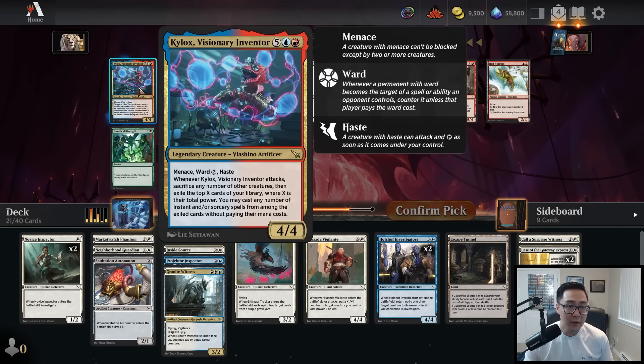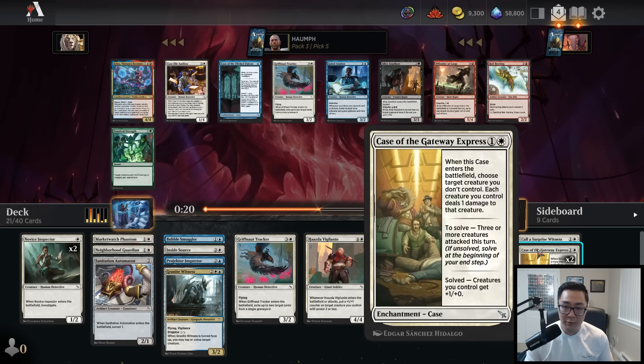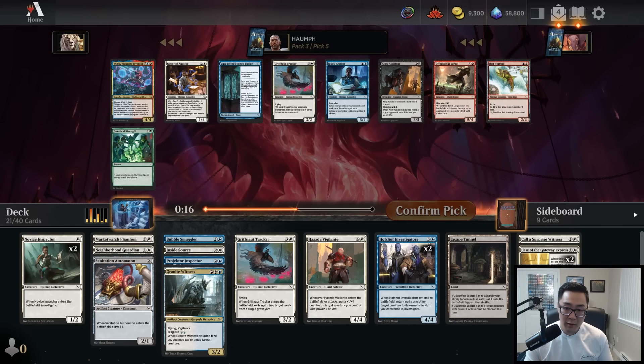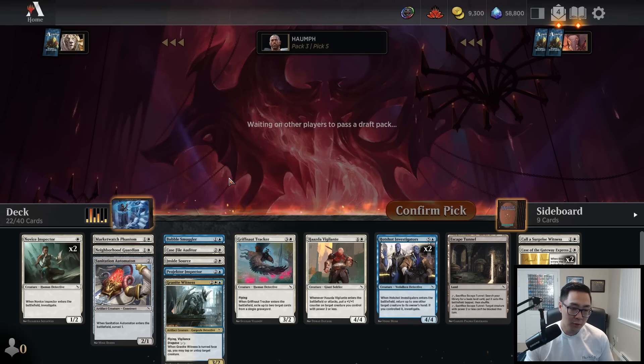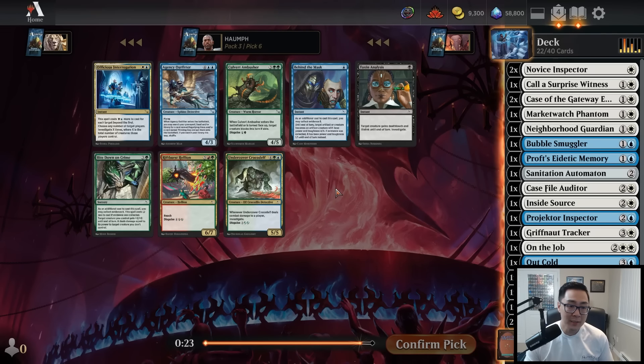Moving on, Kylox is not something we want. There's a Case File Auditor — let me do an enchantment check. We have double Case of the Gateway Express and Prof's Eidetic Memory, so three targets. It's also a Detective, which is relevant for Projector Inspector. I'm going to take it. I'd like to get one more enchantment, because with four enchantments when you look at the top six you're over 50% to find something.